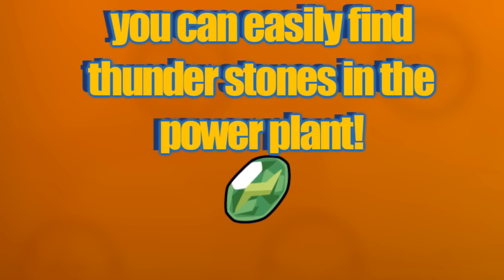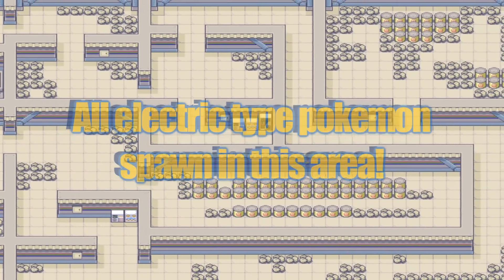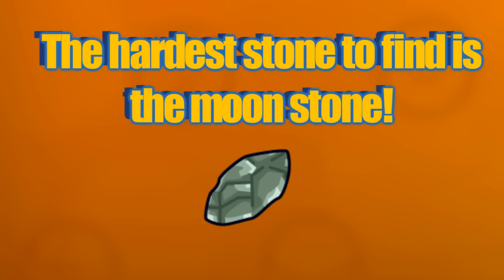The next stone is the Thunder Stone. This is a pretty common stone now because everyone's looking for Zapdos, so you can go to the Power Plant for this one. You can find all of the Pokemon there, so the chances of finding a Thunder Stone are very high these days.